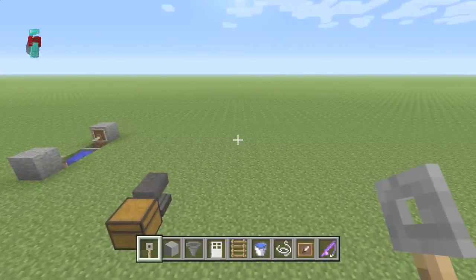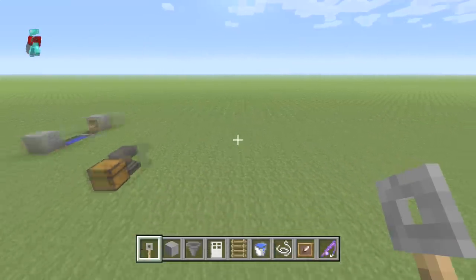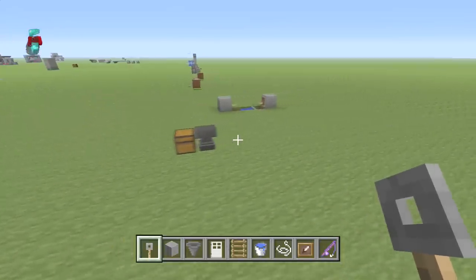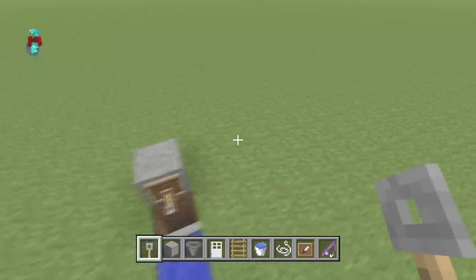Here's what you need: one item frame — and unlike usual, you actually need it for this build — two blocks, two tripwire hooks, one hopper, one bucket of water, one ladder, two chests, one string, and one iron door. It's a small and compact materials list.